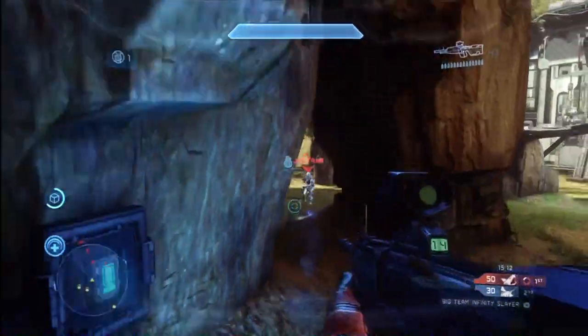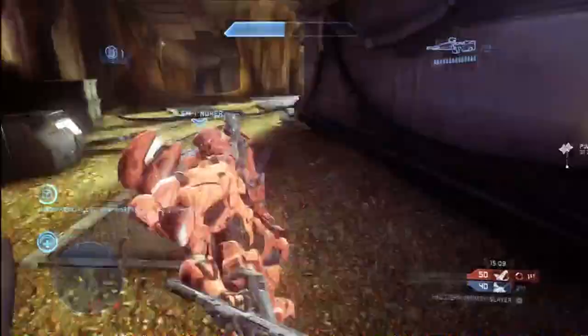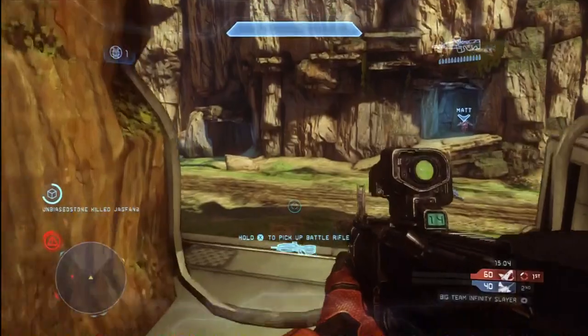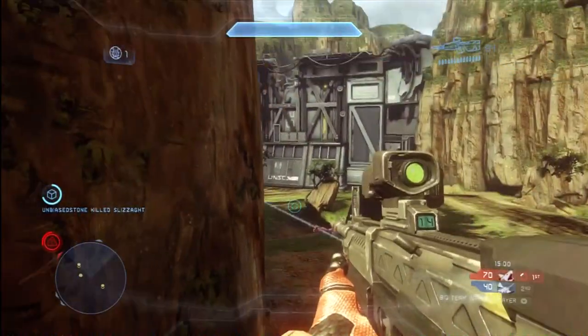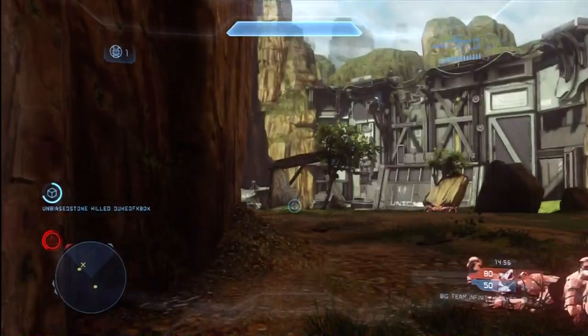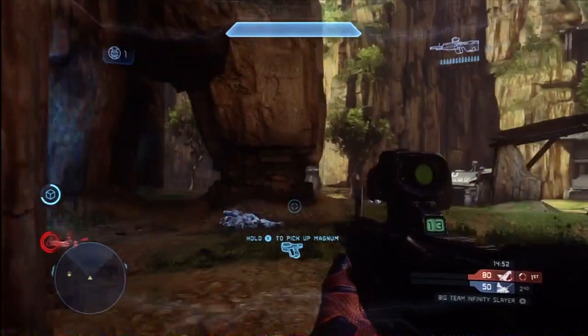Now the other powerful vehicle on this map is the Gauss Warthog or the Gauss Hog. I'm not really sure why, but the blue team is really not using it. They have it parked over at their base and it takes them several minutes to get it into action. That's a really big mistake, people. You really want to hop in those power vehicles and start using them as soon as possible.